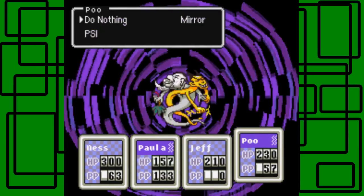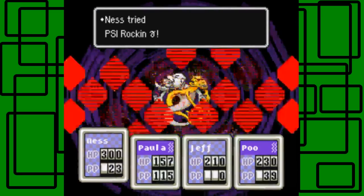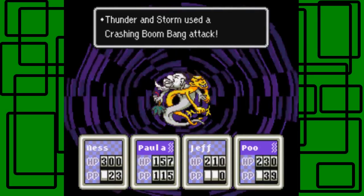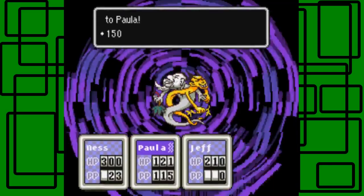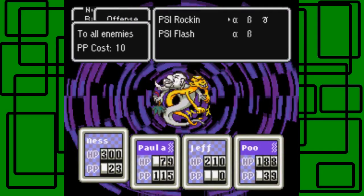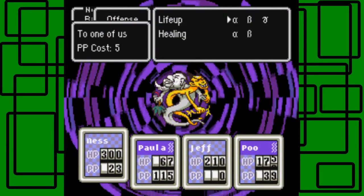Let's see how we do. Poo goes first — awesome. Did 309 HP. Jeff attacks at 19 HP. Okay, PSI Freeze Gamma from Paula — 413 HP. And then she's PSI Rockin' Gamma. Boom. Oh, it did not work on Dimage Storm. That's so unlucky.